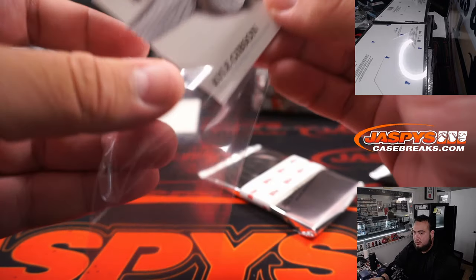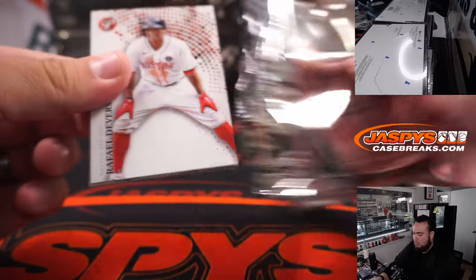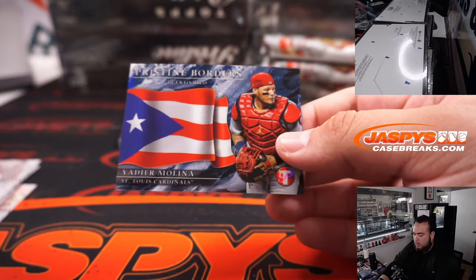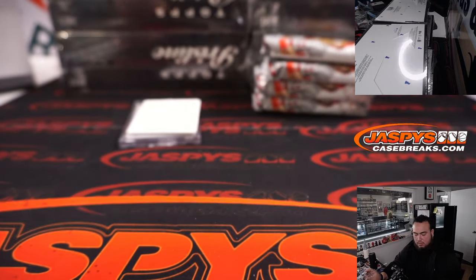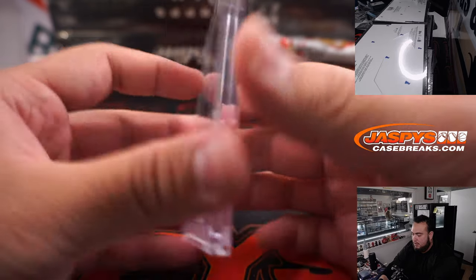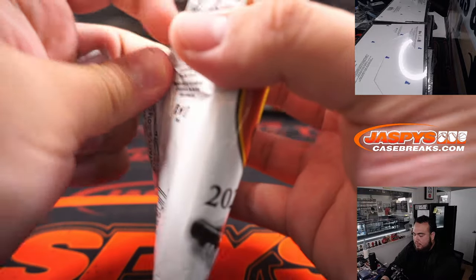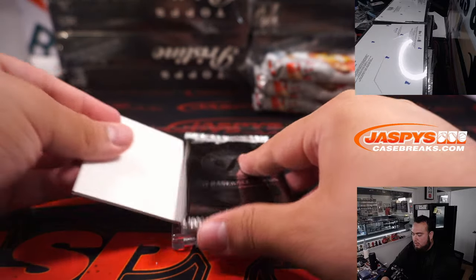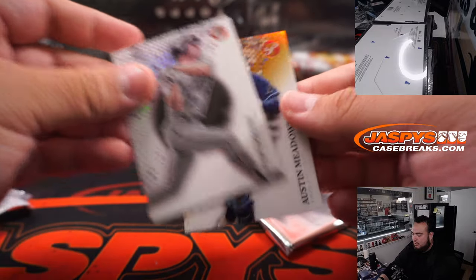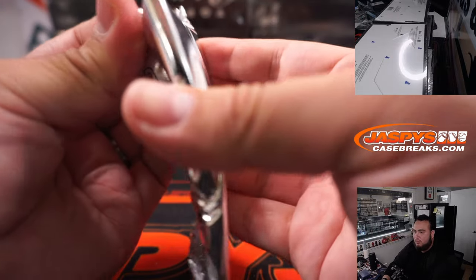Kyle Gibson at $2.99. We got a Yachty. And Alex Kirilloff for the Minnesota Twins — it's a refractor auto. Minnesota Twins, that is going to John as well, who got that from the team random. So it looks like the three autos have been in the first two packs from the first two boxes. Austin Meadows for the Rays. I don't know if every box is like that, but at least the first two have been.